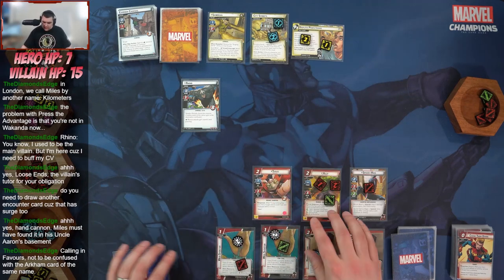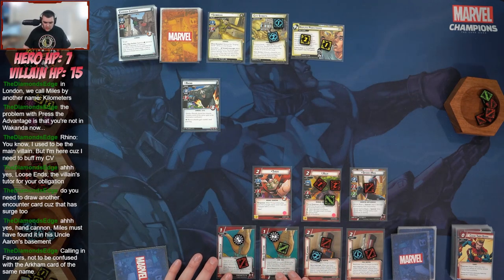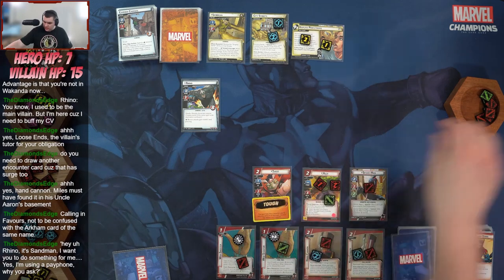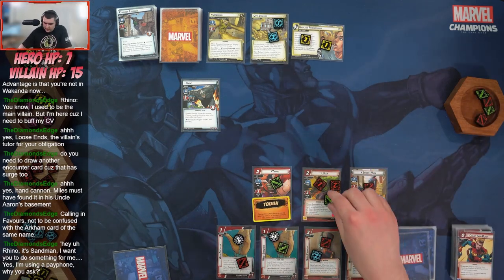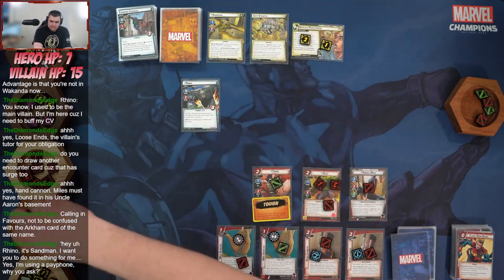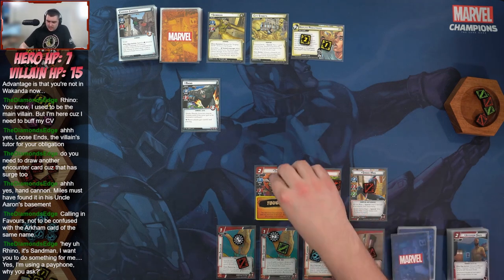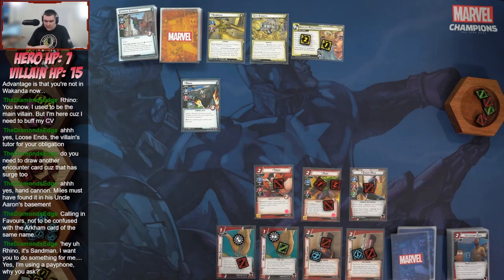We play Throg — after he enters play he is Piercing too. We give Throg a tough status card because we are engaged with a minion. We exhaust Hulk to remove three counters from City Streets. Then we go ahead and hit Rhino — knock the tough off and hit him for two.